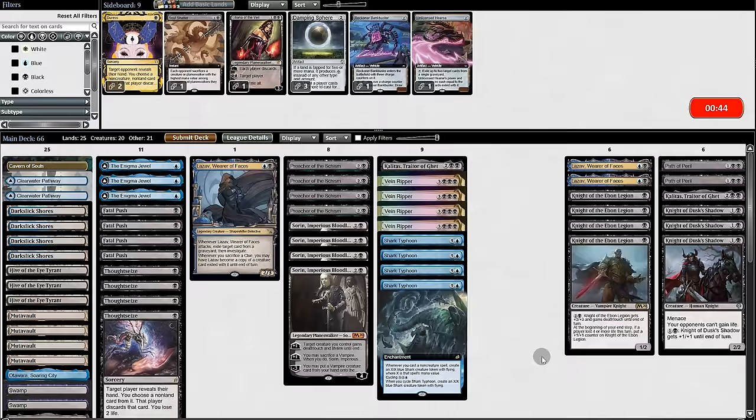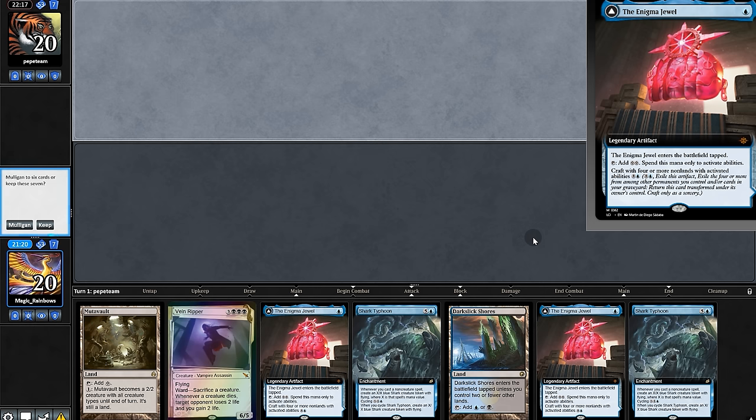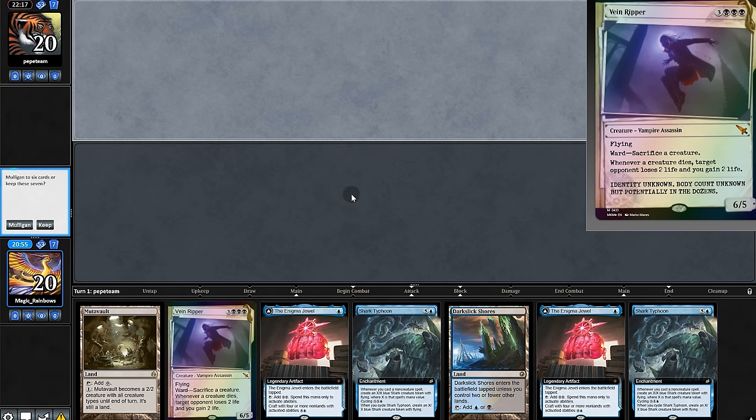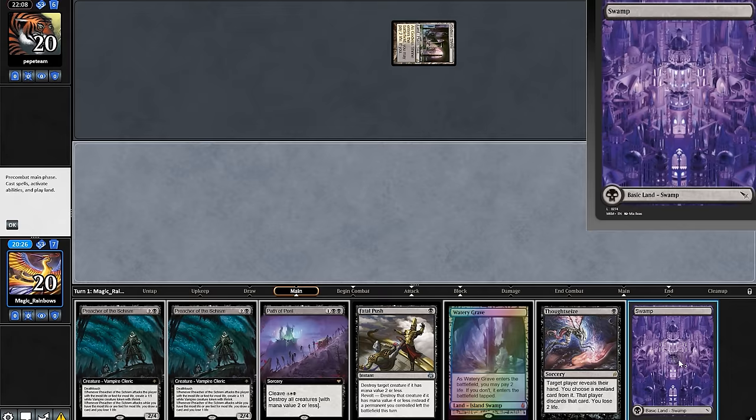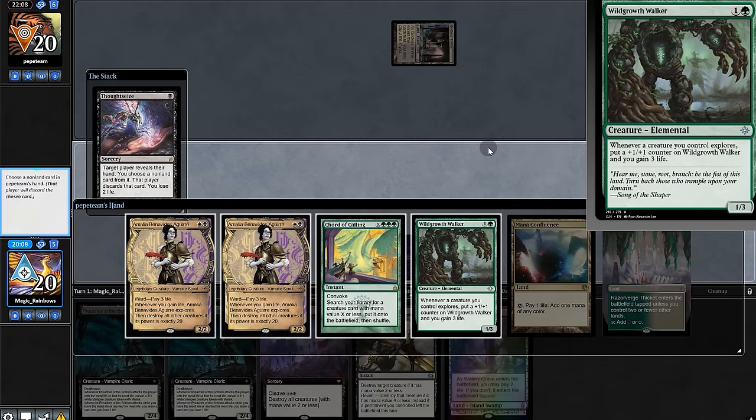We're gonna have to take this round two. Opening hand is pretty strong but two Anim Jewels and Vein Ripper is a bit much — we'll mull. Also a little risky but we'll keep and pray we draw more lands. There's one — we'll toss these.